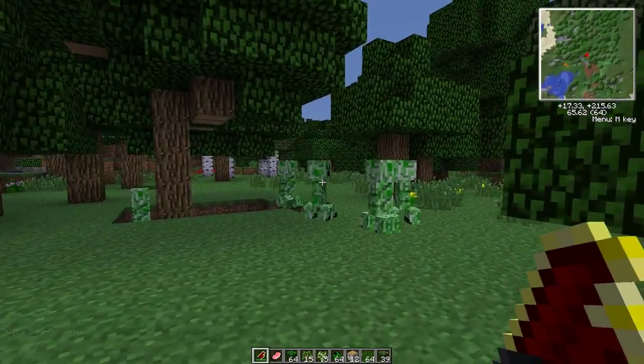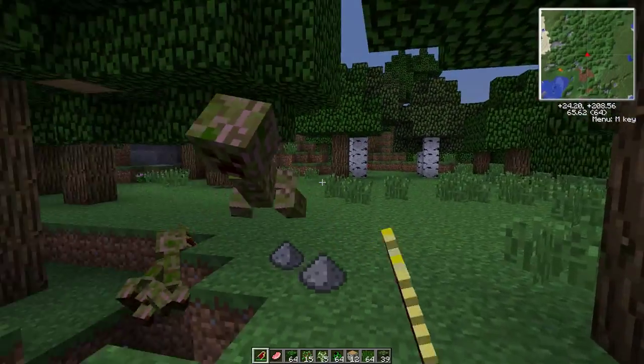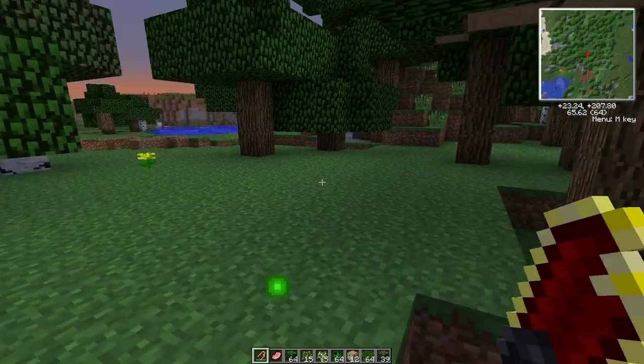If it was only in slay aggro mode, you would only be able to hurt these guys — you wouldn't be able to hurt sheep and things like that. So if I go up to it and push R, you don't even have to be aiming at them. Boom. Dead. Just like that. It's amazing.